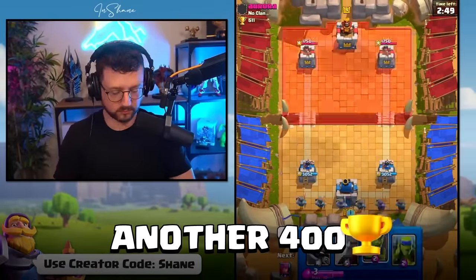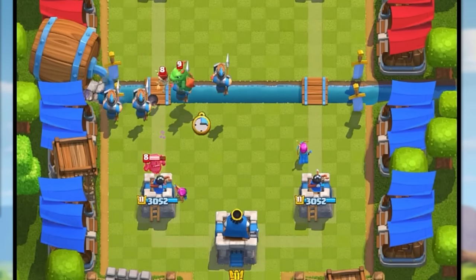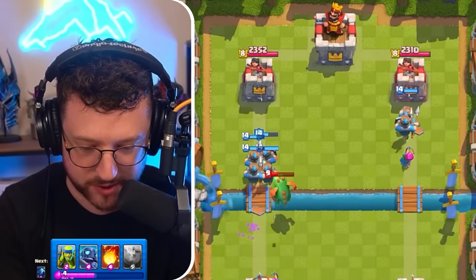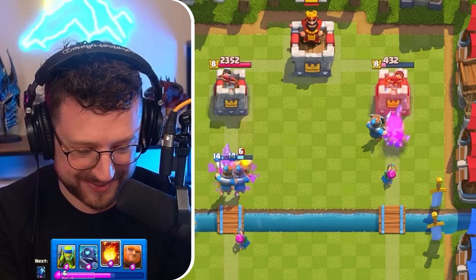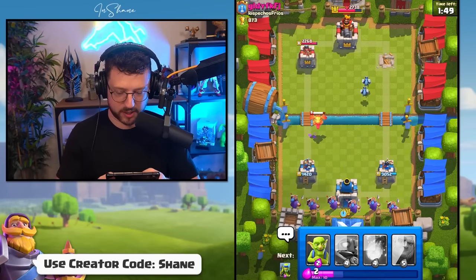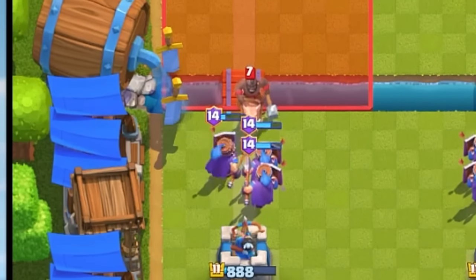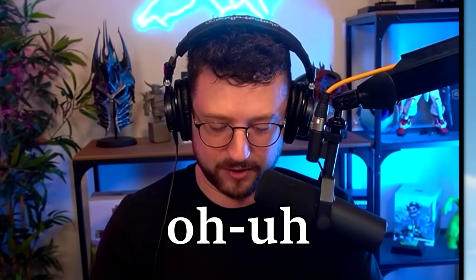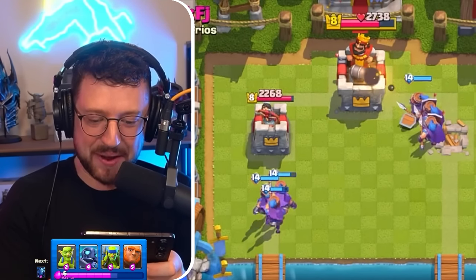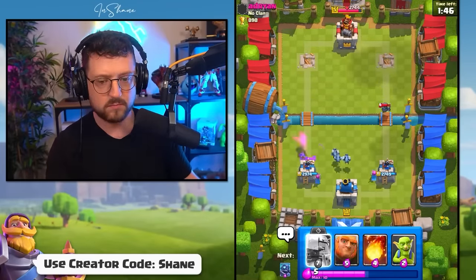We then easily climbed up another 400 trophies before facing our first real opponent — this guy's level 8, which means he's actually a player and not a bot. We have all level 1 cards at starting levels; the level 14 recruits are our only strong card. The recruits go in and he doesn't even stand a chance even with his level 8 cards. Let's bust out the evolved recruits: level 14 evil recruits versus a level 7 hog rider — look at it get destroyed. The recruits delete the prince; he doesn't stand a chance.